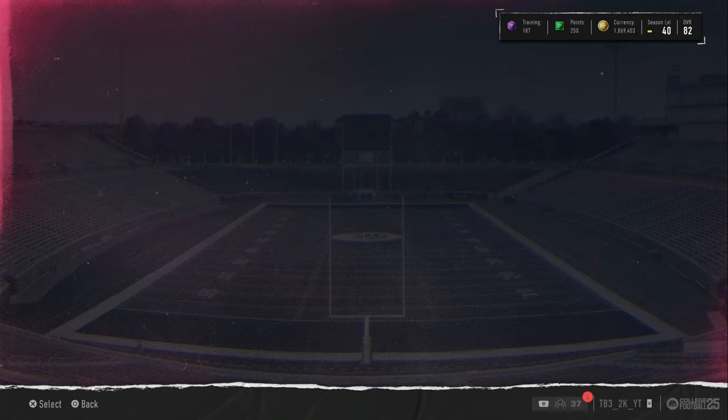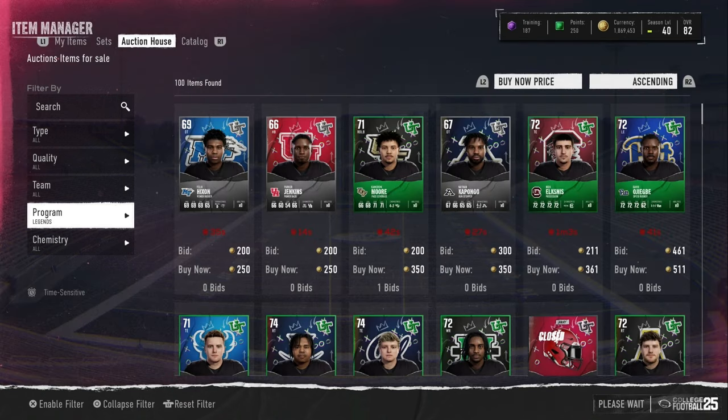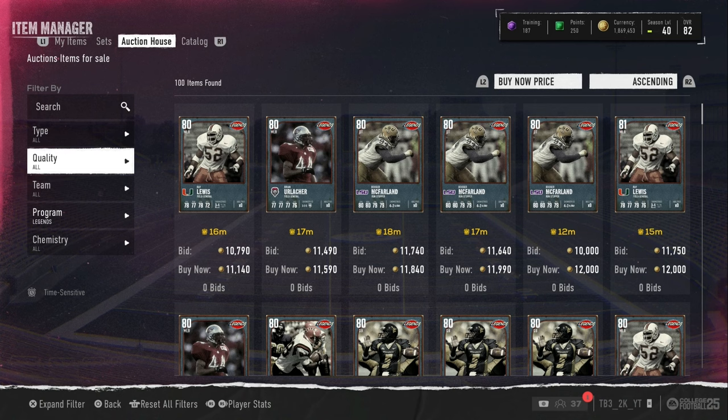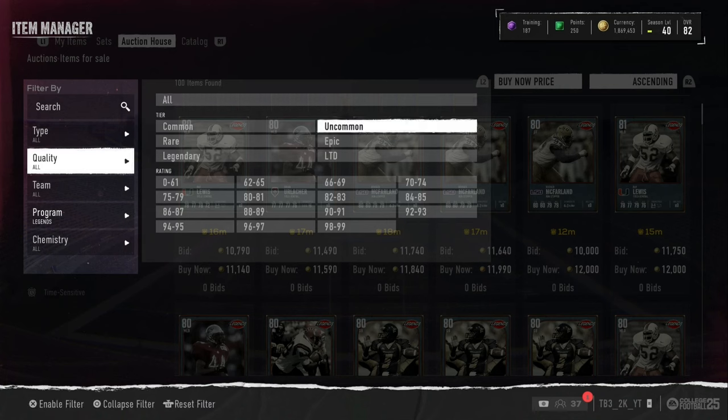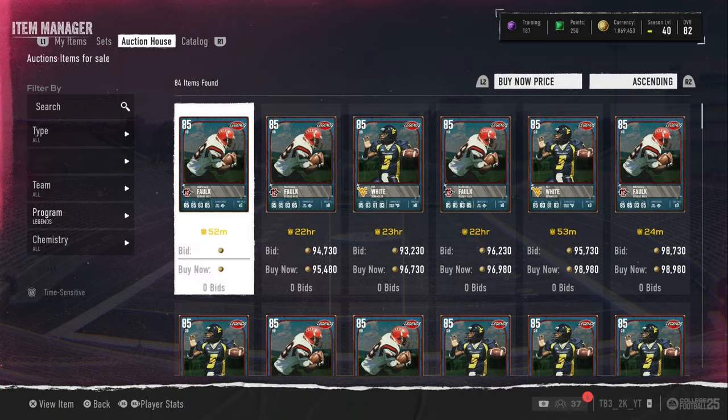Getting into what we need to know about tomorrow - tomorrow legends drop, which means the legend filter will be hot again. Make sure you focus on legends and rush packs. Rush packs are very important - the rush packs that drop in the morning change the market a lot. The rush packs at night don't really do anything. If we get a legend rush pack tomorrow, go look at what the pack contains and filter down for that pack.